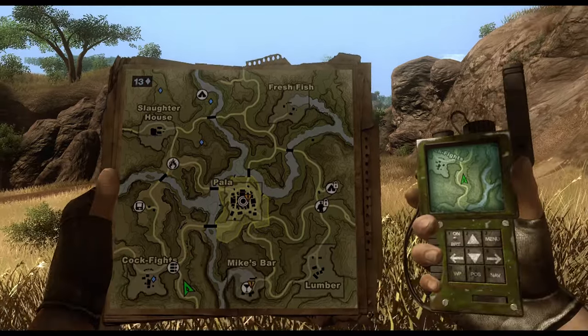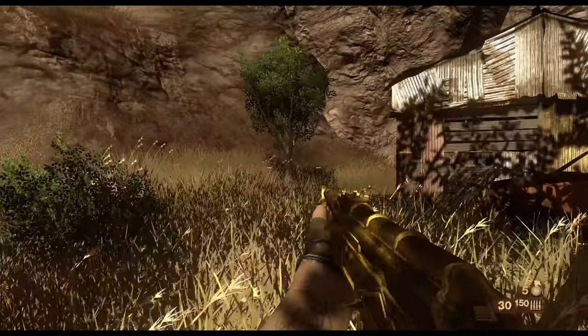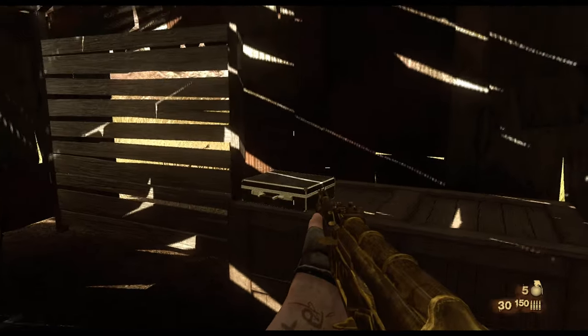Once you've rescued that buddy if needed and scouted the guard post, head just south of it. You're looking east off the main road in a patch of grass. You'll find a small building with boarded-up entrances — whip out your machete, take out those boards, go inside, and get our next diamond briefcase off the crates.